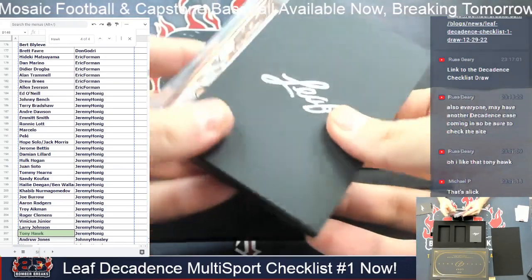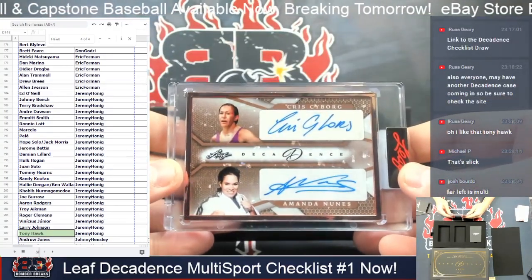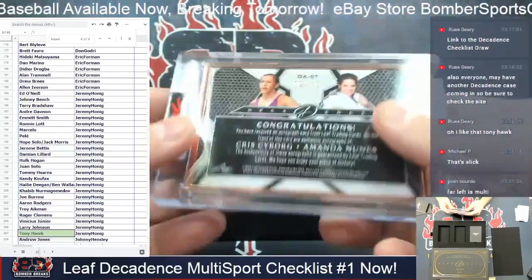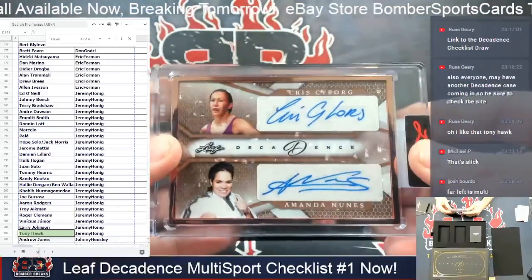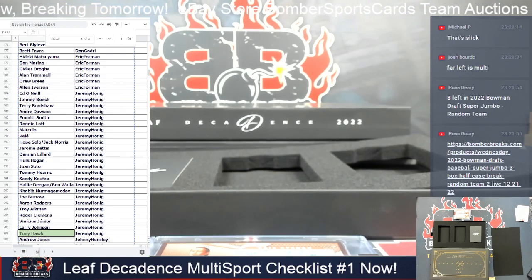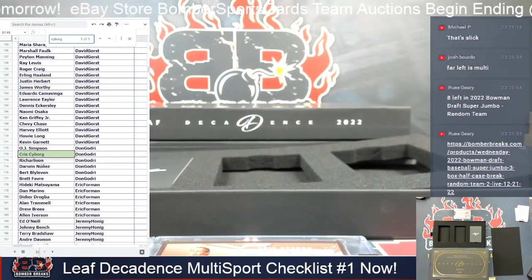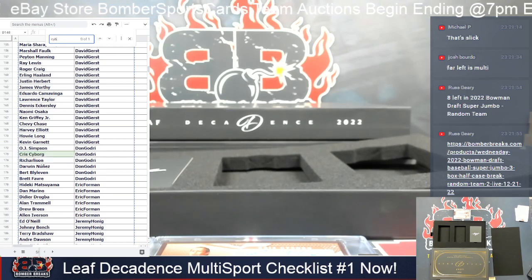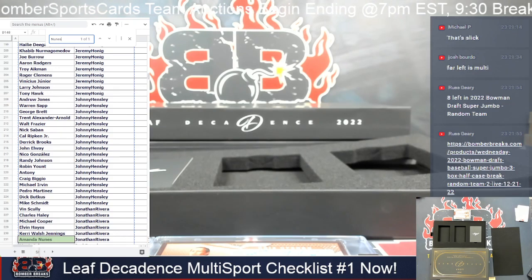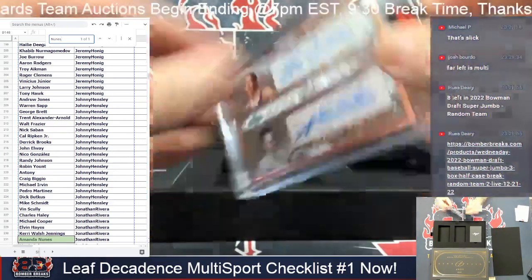Up next, how about a little dual autograph from the UFC — Chris Cyborg and Amanda Nunes! Two out of ten. A couple of all-time great women UFC fighters. Cyborg is owned by Don, and Nunes is Jonathan R. That will be a randomizer between you two.